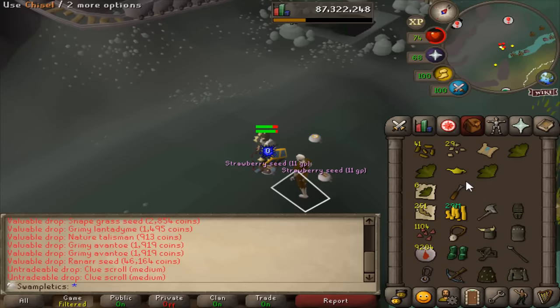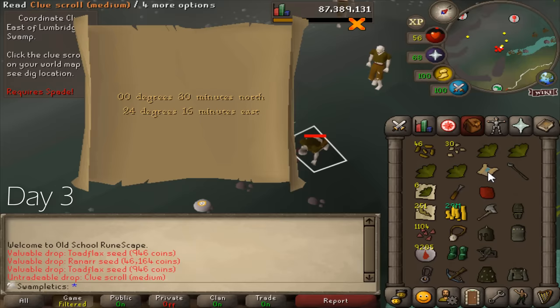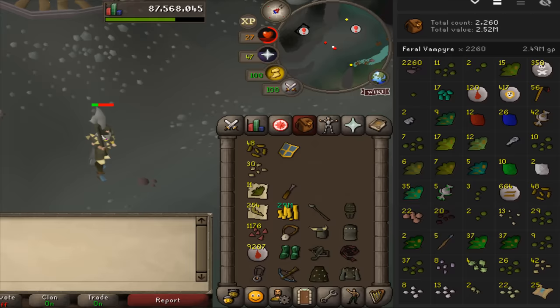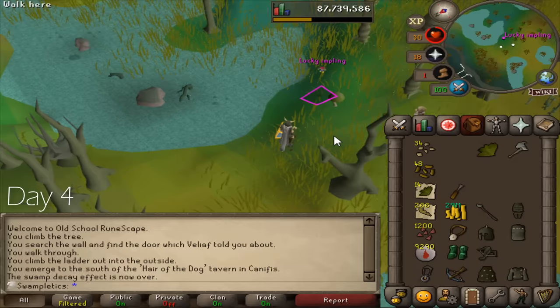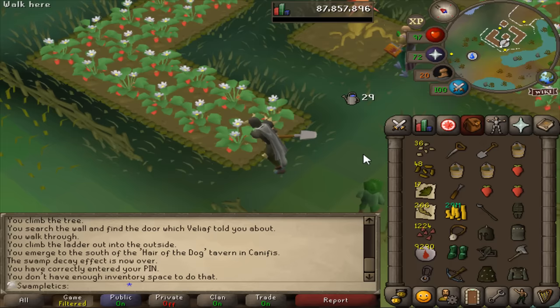Welcome to day two. Varrock archery store — get out. Caroline in Witchaven, east of Lumbridge swamp — wrong swamp. End of day three: 25 clues and 2,260 kills — really good drop rate, but obviously dry for a Morytania clue at over double the expected rate. Red d'hide chaps from a clue — pretty cool, not keeping them, but it goes in the collection log. Humble swamp farmer obtains 41 farming.